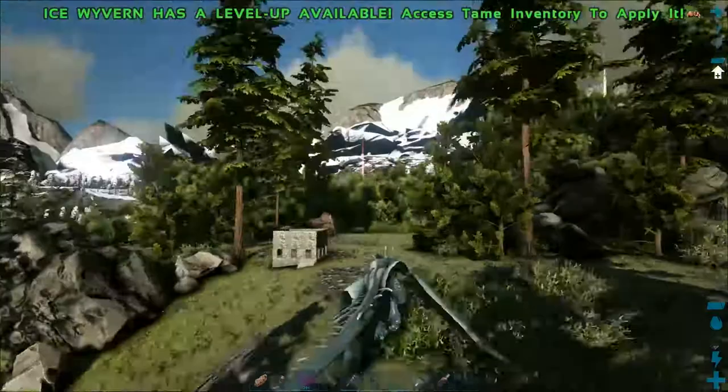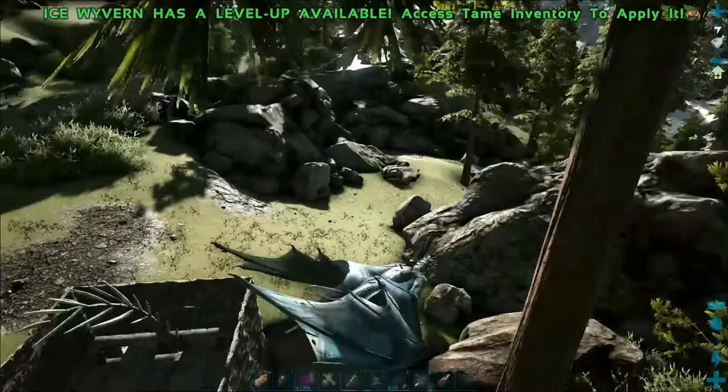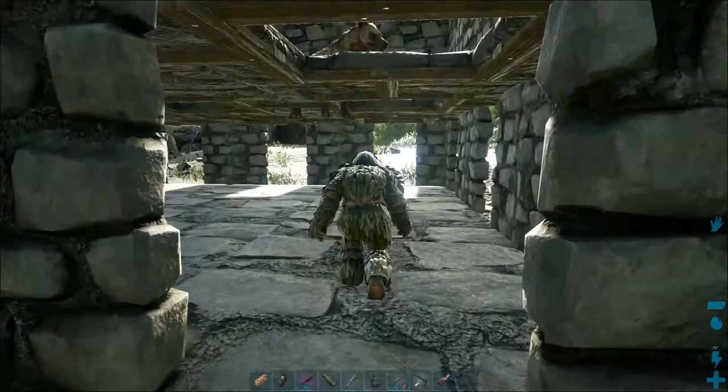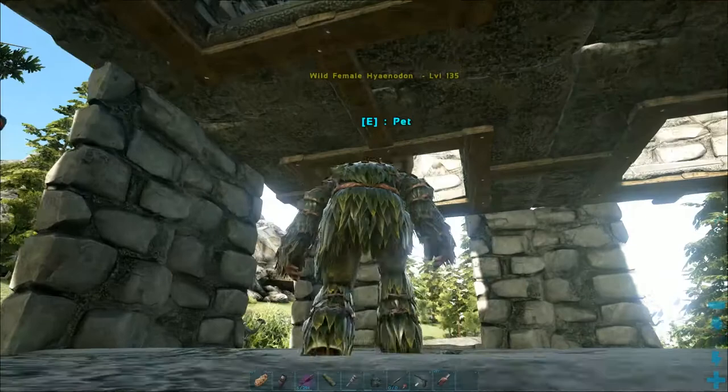Once the Hyannodon is inside, make sure your tames are sufficiently far away and if needed wait for the creature to calm down. Here we have night coming so we will start taming in the morning. Just to be sure we will be wearing the ghillie armor and sneaking inside. Once underneath the Hyannodon you will be able to see if they are at ease or still madly running around.